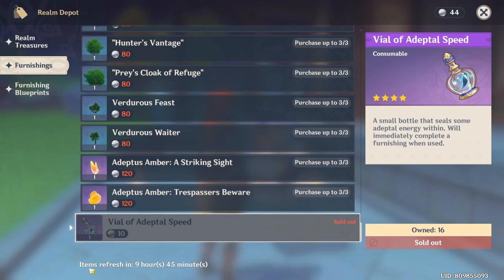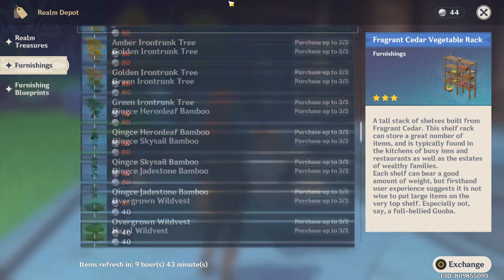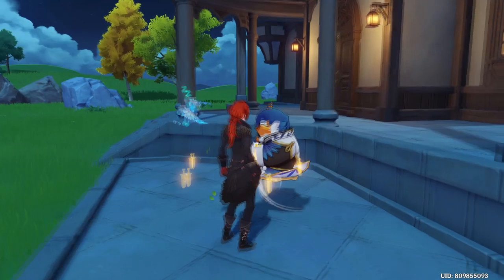These furnishings refresh after a certain number of hours. In my case, items refresh in 9 hours, meaning I can get another set of Vials of Adaptable Speed after 9 hours. You can also get more Vials of Adaptable Speed by increasing your trust rank. The blueprints in the shop aren't really worth it for now — just buy the Vial of Adaptable if you already have plenty of blueprints.